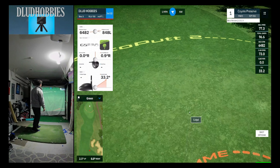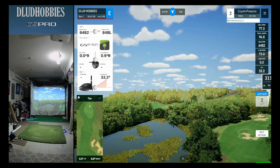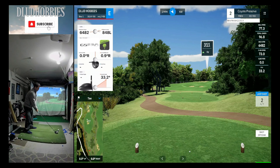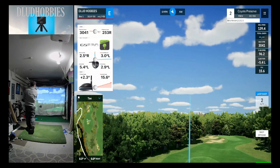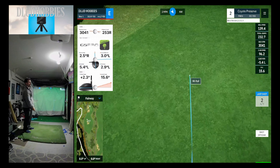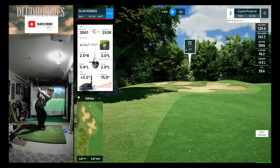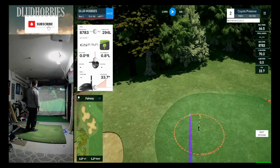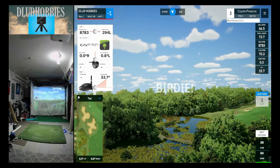Starting with a pretty good approach on hole one — ends up a little long. We have some swampy-like areas, and sometimes if you hit it into those reeds, that's usually water as well. Just be aware if you play this track, there's a little bit of that going on. A good drive on the left side of the fairway — not really the side you want with all these bunkers, but checking up right inside the gimme circle for a birdie. That's the way you want to start.